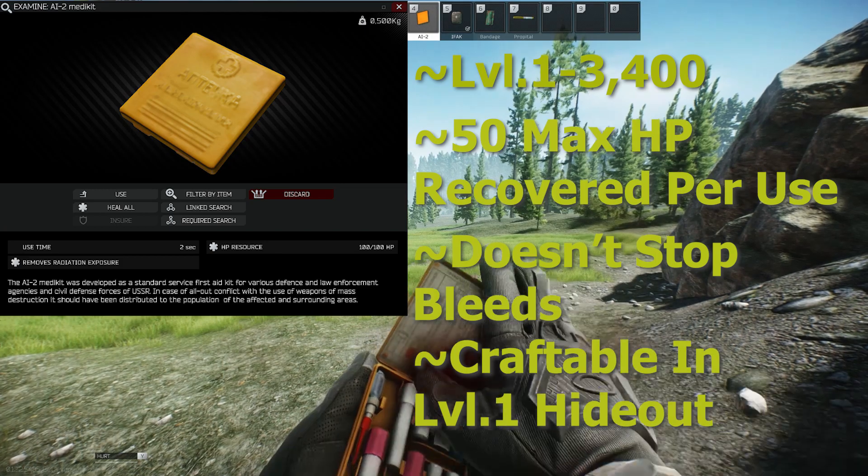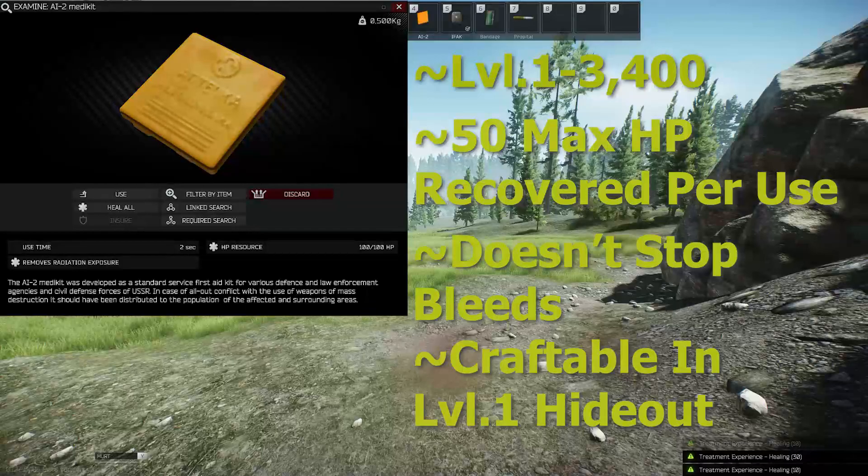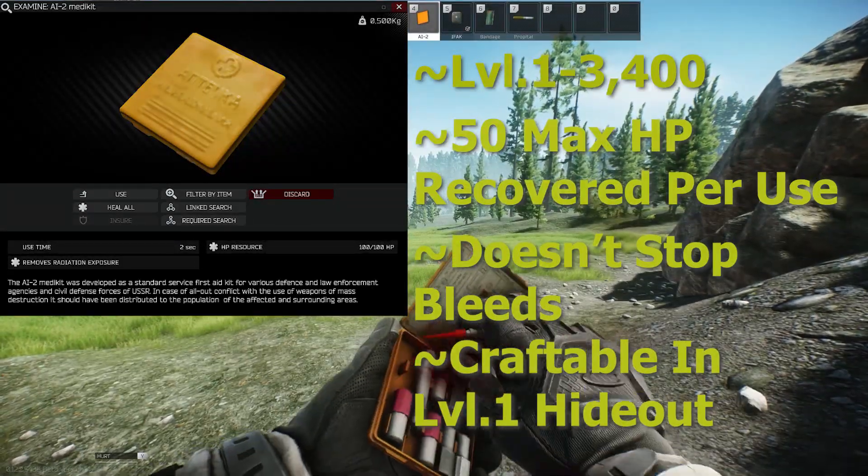The AI2 is the most basic of your kits. Everybody starts out with them. You get them at level 1 Therapist for 3,400, have a use time of 2 seconds, HP of 100, but can only recover for a max of 50 HP.